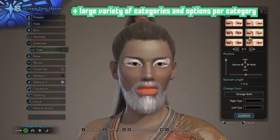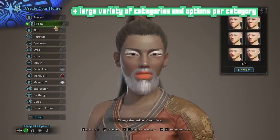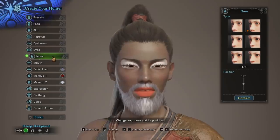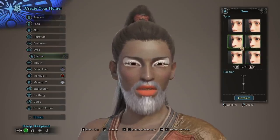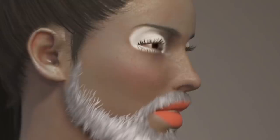With that out of the way, let's talk about the good things — and there are plenty. First off, there are so many options. You get tons of face shapes, tons of mouths, tons of hairstyles, tons of eyes, tons of noses. It's just a crazy good amount of variety. I get several pages of different noses alone, and they come in all kinds of shapes and sizes.